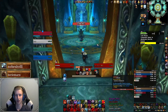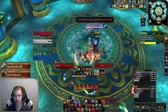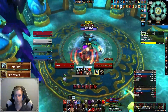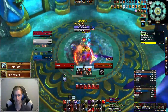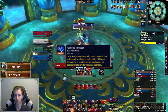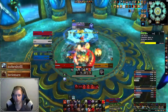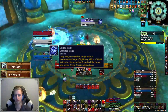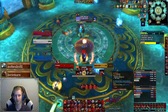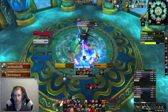After dealing with all the trash, we'll face the first boss, Lady Naz'jar. The main ability of this boss is Water Bolt — she will cast this throughout the fight on random players and you will want to interrupt this whenever you can to stop players from taking unnecessary damage. The second ability is Focus Tempest, which does random lightning damage to players and you just heal through it. Next up we'll see Shock Blast, which targets a player indicated by a blue swirly around them, dealing minor to mediocre damage to the targeted player and also cleaving players who stand in the circle.